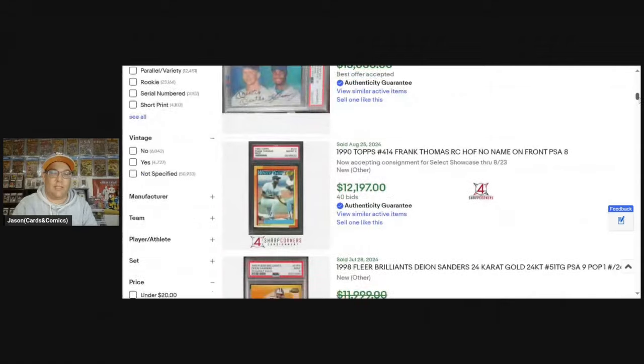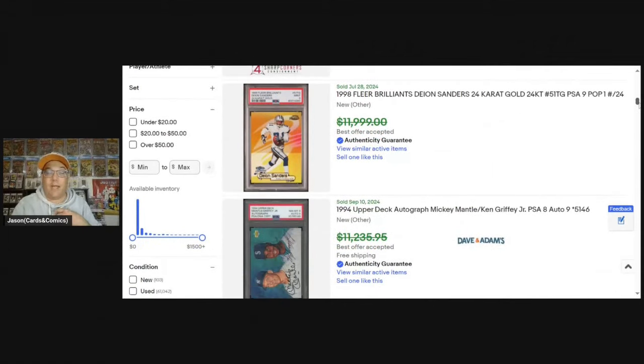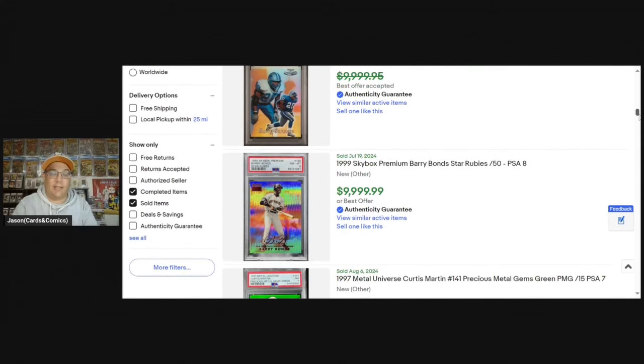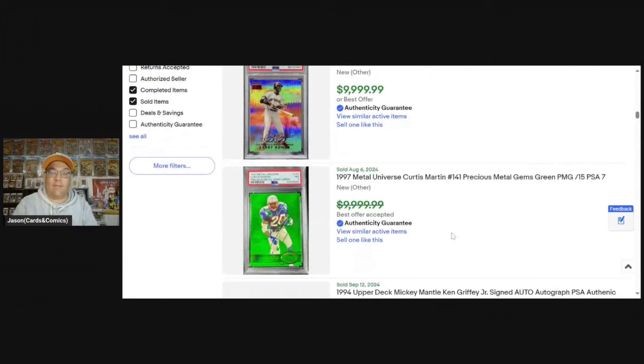Some of the nicest looking cards ever made, in my opinion. But some of them are very expensive. In some cases I just want to have a card from the set. For example, '97 PMGs - the red and greens - I would love to just own one green card of someone, maybe from a team I like or a player I remember from college. Something with relevance, but not Barry Sanders - that could cost ten thousand dollars.